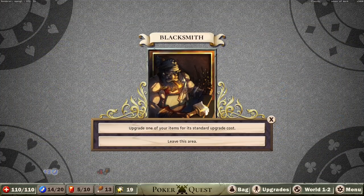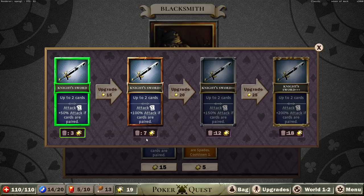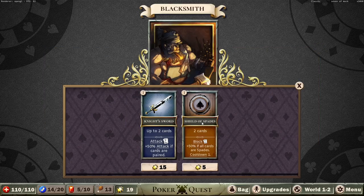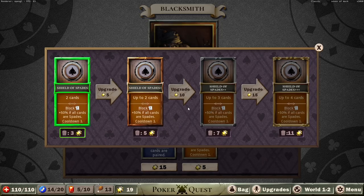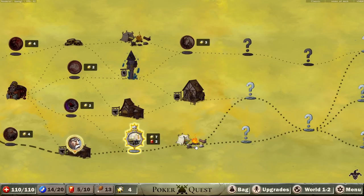Let's go here. Upgrade one of your items for its standard upgrade cost. We could spend 15 poker chips to make it so pairs do 100% — two times the damage instead of only 50% more. We could also upgrade the shield to put in one card instead of two. That doesn't really line up with what I care about right now — I care about big numbers. We didn't have enough money to go for anything else there.